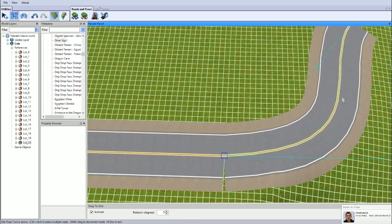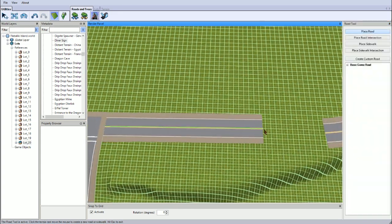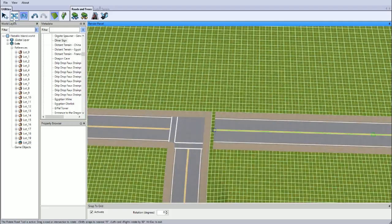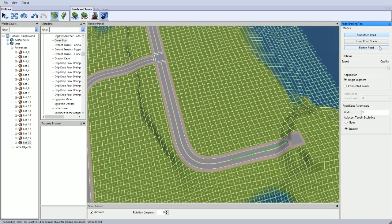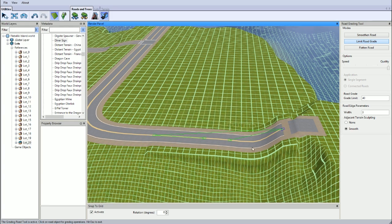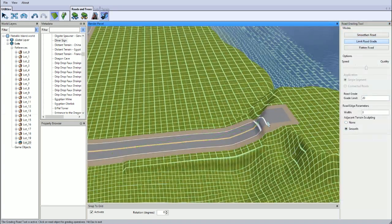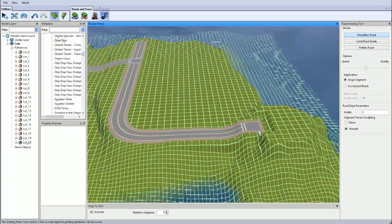I'm gonna try and get the editing game to work, cause firstly I need that — I want to put down the rabbit hole lots, which are like the city hall, the police station, the stadium, and all that kind of stuff. I need to put all those down, figure out where they're gonna go, and then I can start decorating around them and finishing those lots off. Cause to do those lots all you need to do is some landscaping, put trees around it pretty much, make it look nice, and then that lot is done. So I wanna get that done as soon as possible — otherwise I can't do that.